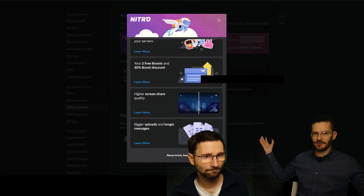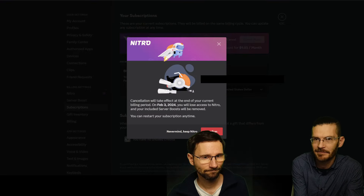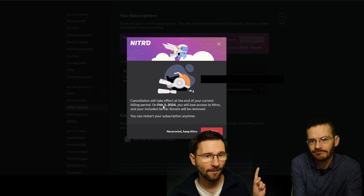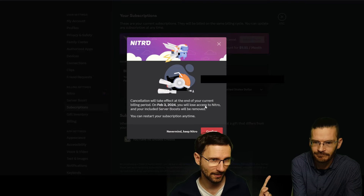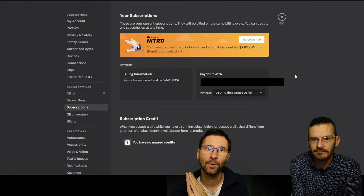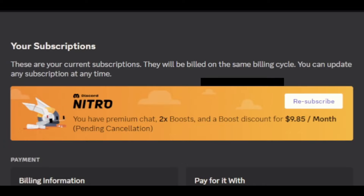Discord will tell you all the wonderful things you're losing if you cancel, asking you to stay and pay $10 a month — just hit Continue and Confirm. It will then tell you the exact date you'll lose access, so you can see you'll have full access even though you cancelled right away. You don't need to worry about being charged.